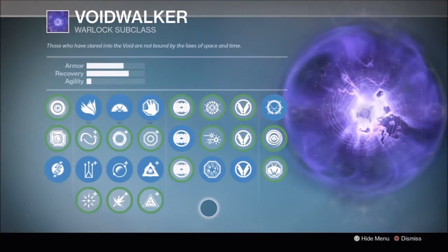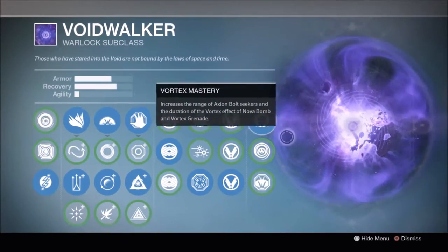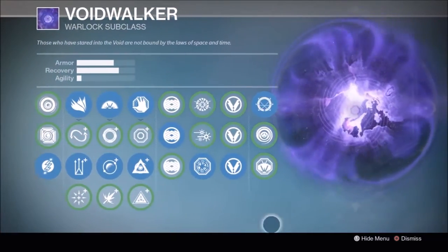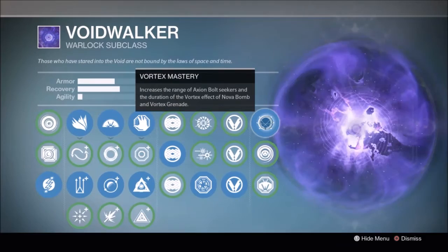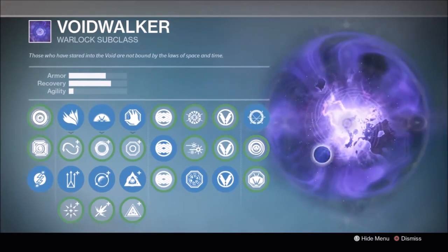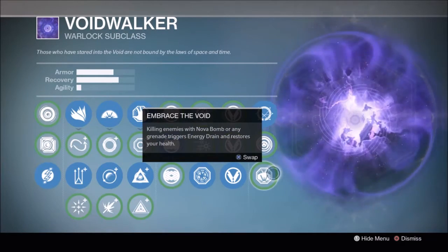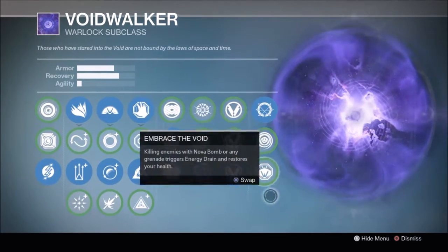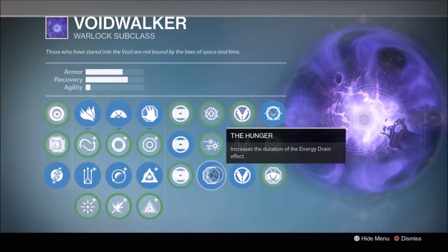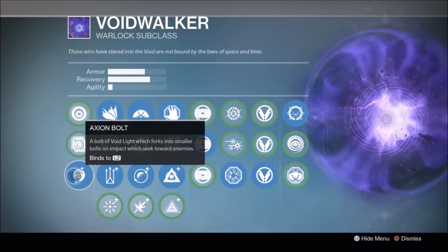Now that we've narrowed down the subclass to the Voidwalker, let's consider some perks. Axiom Bolt grenades is a great start. To achieve the full potential of Axiom Bolts, try running Vortex Mastery from the final skill tree — it will improve the tracking range of the Axiom Bolt Seekers, which doesn't necessarily make or break them, but it's nice to have. Since we aren't going to be using Embrace the Void, which gives health back on grenade and super kills, I'd run Lifesteal on the melee charge so you have some means of returning health. You should always be running some form of energy drain booster, either by selecting the Hunger perk or by using an exotic with that perk.